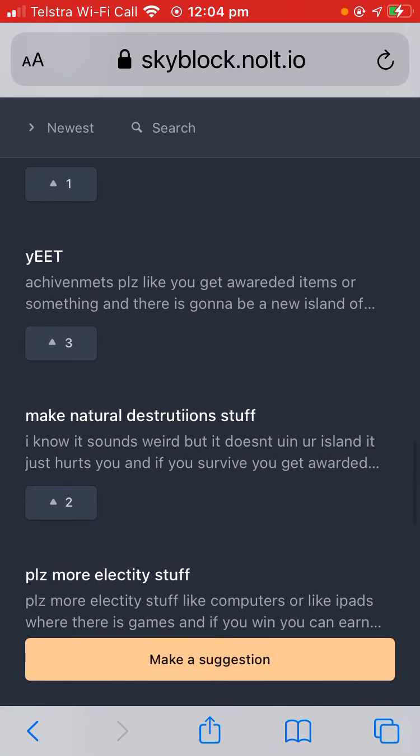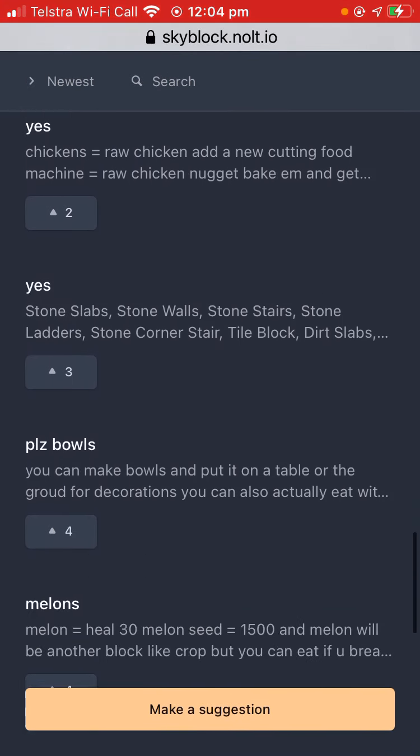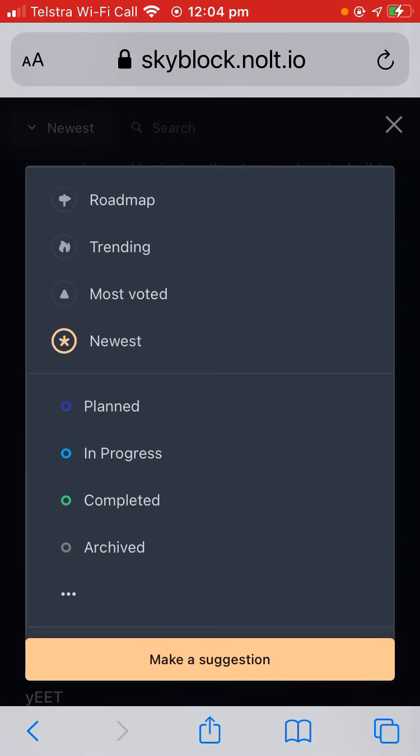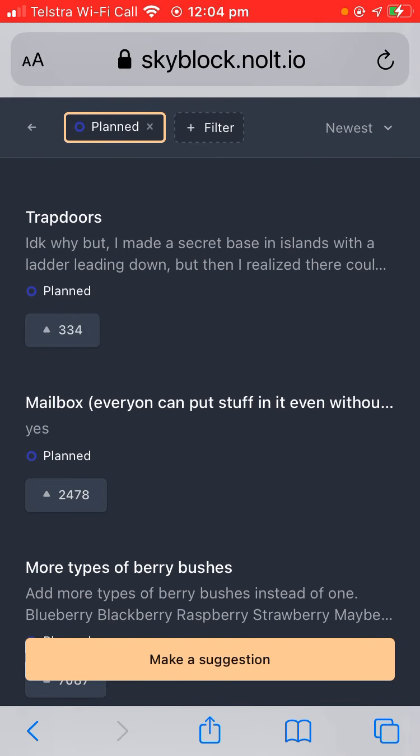There's skyblock.nolts.io, which is a website for game suggestions. I'm going to go over the suggestions — let's go with the planned ones, like trapdoors.